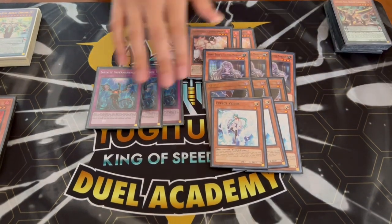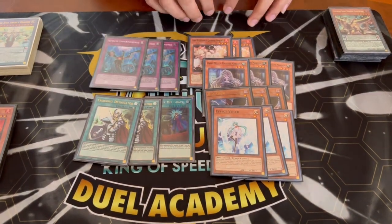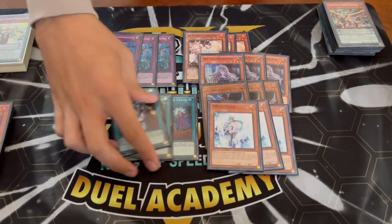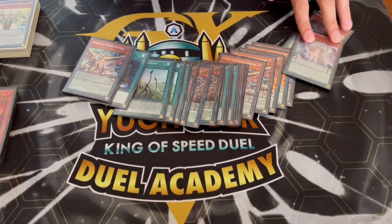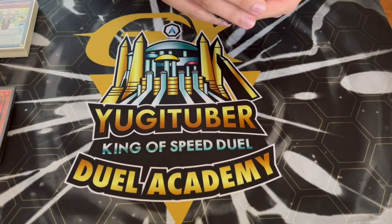We're playing two Crossout Designator and one Called by the Grave. This deck also loses to hand traps — it loses to Ash, and it does lose to DD Crow and Bystials, so being able to Crossout a DD Crow, Ash, Veiler, or Imperm is really powerful. This deck is so consistent on its own that you don't need a draw package like Desires, because you don't want to banish half your engine. This is a mid-range deck, not a super-heavy combo deck.